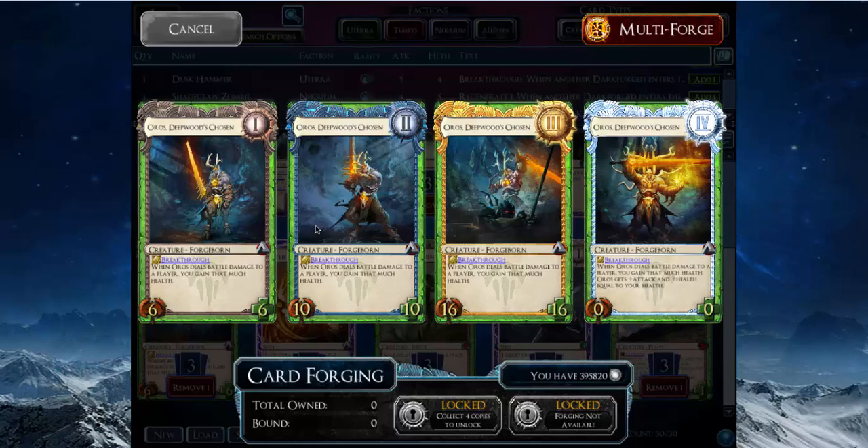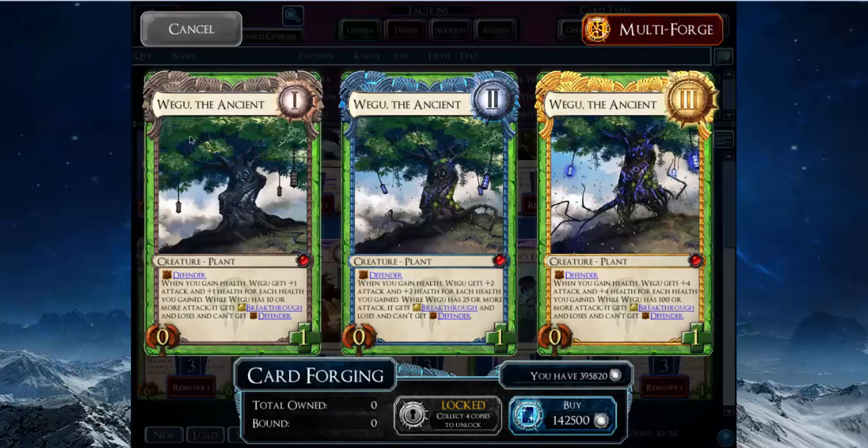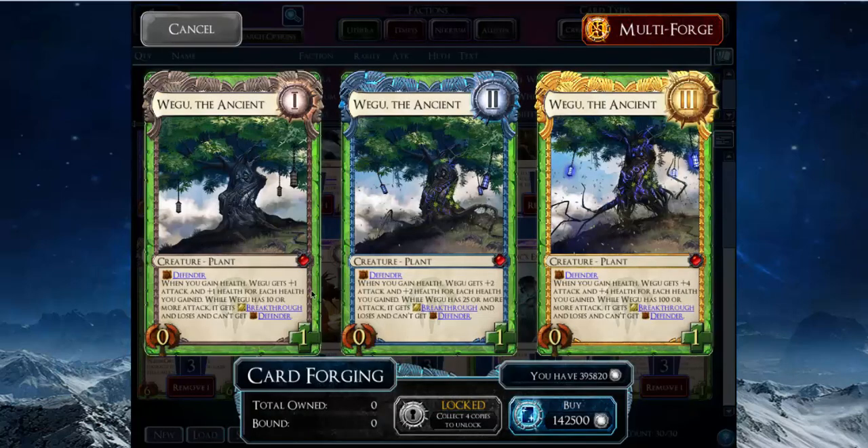At rank 2, Oros is a 10-10 with Breakthrough, which is very good. The thing that makes Oros threatening is your opponent actually has to deal with it, because if they just ignore it for a turn and you play a Weegoo, the Weegoo will get plus 6 plus 6 — it gains attack and health for every point of life you gain. Oros has lifelink, or we'll call it that — whenever it deals battle damage to a player, you gain that much life. So if Oros at level 2 hits them for 10, you gain 10 life, which activates your level 1 Weegoo.